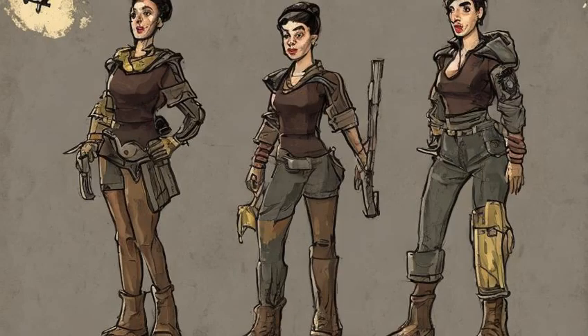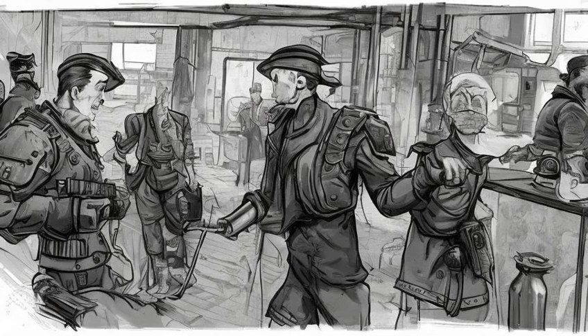Trader Rilly: ten population requirement, General Specialist, Trading Emporium, found in the Longneck Lukowski's Cannery, arguing with another trader. Ann Hargraves: zero population requirement, Clothing Specialist, Clothing Emporium, found at the WRVR Broadcast Station.